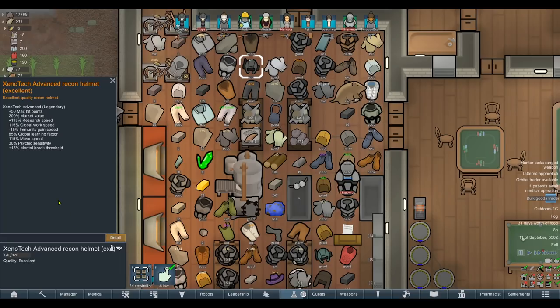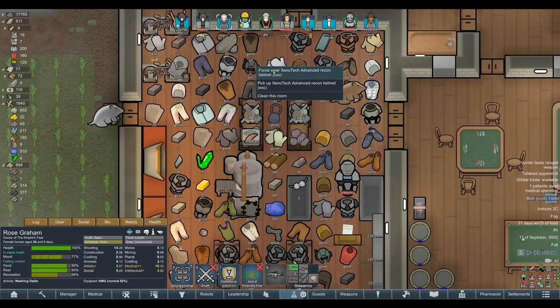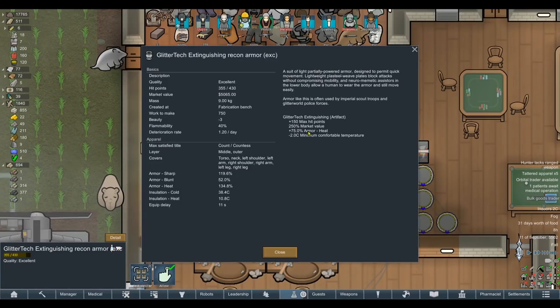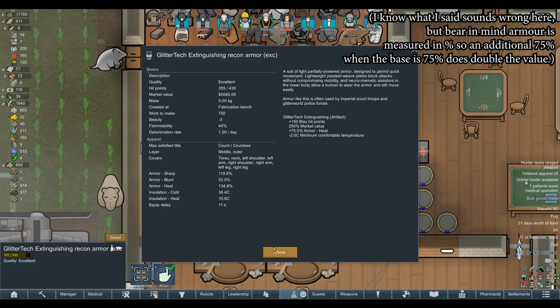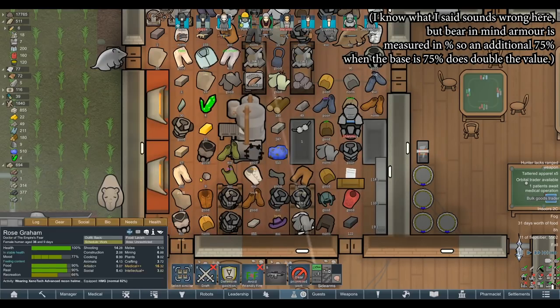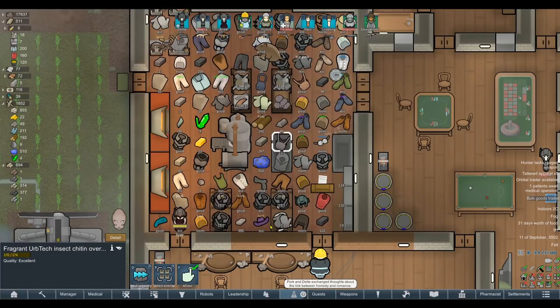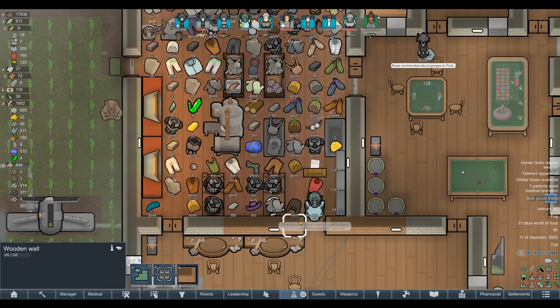Xenotech advanced recon armor - 30% psychic sensitivity, plus 15 mental break threshold, minus 15 immunity gain speed so slightly more vulnerable to diseases but less vulnerable to mental breaks. 85 global learning factor - not a big deal for a doctor. Rose can have that one. I'll make sure if she gets a disease to take the armor off. The other piece gives 75 armor versus heat - that doubles the value, which is insane.